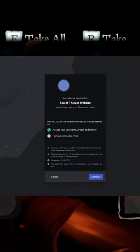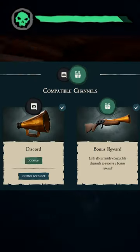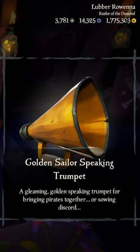That will then prompt you to sign into your Discord account, then authorize Sea of Thieves to view your profile. Once you've done that, there should be check marks beside both the Speaking Trumpet and Blunderbuss, and when you log into the game they should both be in your inventory.